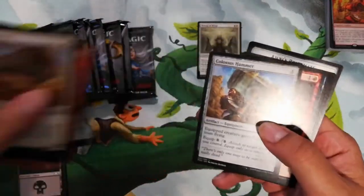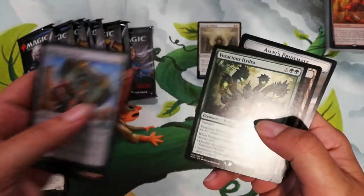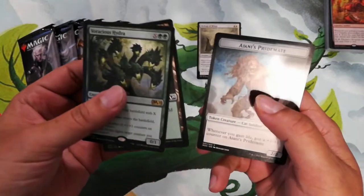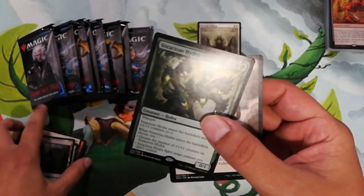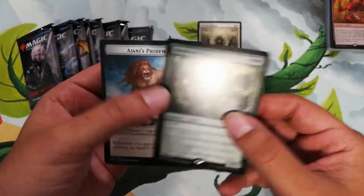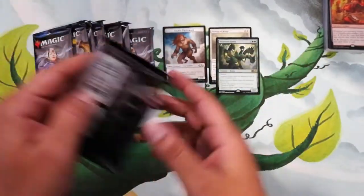Opening pack two — skipping to the rare. We have a Voracious Hydra and a Jolrael's Primate token, which is a cat token. That's our second rare.